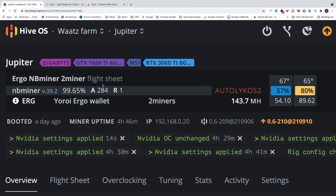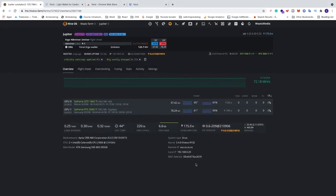In the flight sheet overview we have Autolykos 2 at 143.7 MH/s. We can also see GPU 1 and GPU 2 with their temperatures, fan speeds, and current hashrates — 54 MH/s and 89 MH/s respectively.